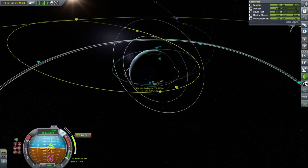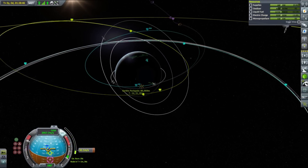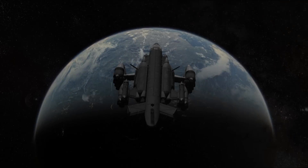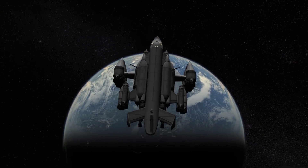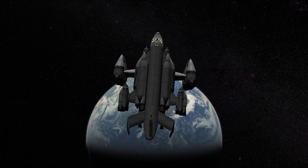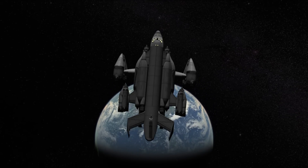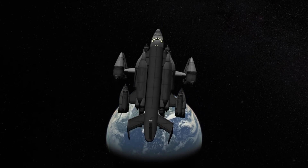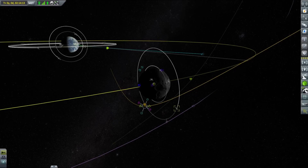We ended up with a Mun VTOL SSTO that is far more useful and very practical. As you have probably noticed this design is quite different from my usual style. The reason for this is partly because I wanted to make it look like a dropship but also I wanted to test some different engine layouts for the future. Andromeda has a very high thrust to weight ratio in every mode making it very easy to fly.